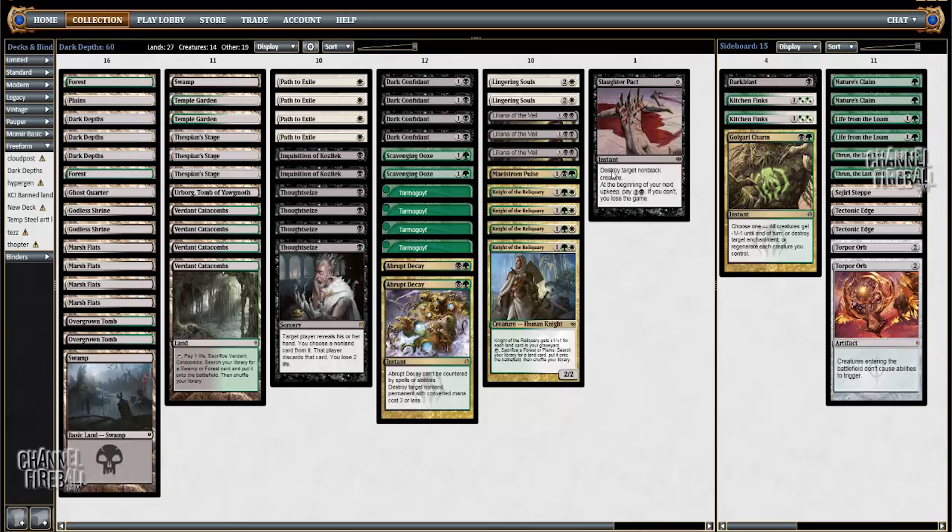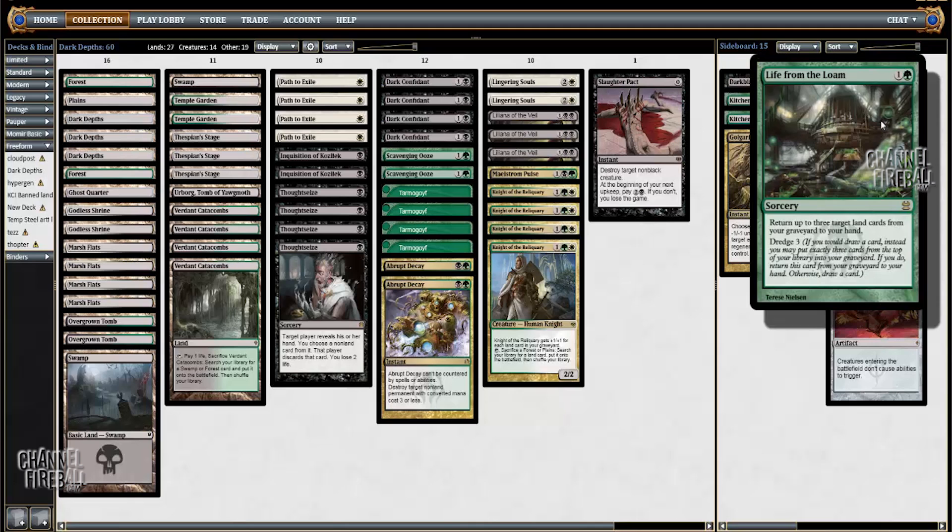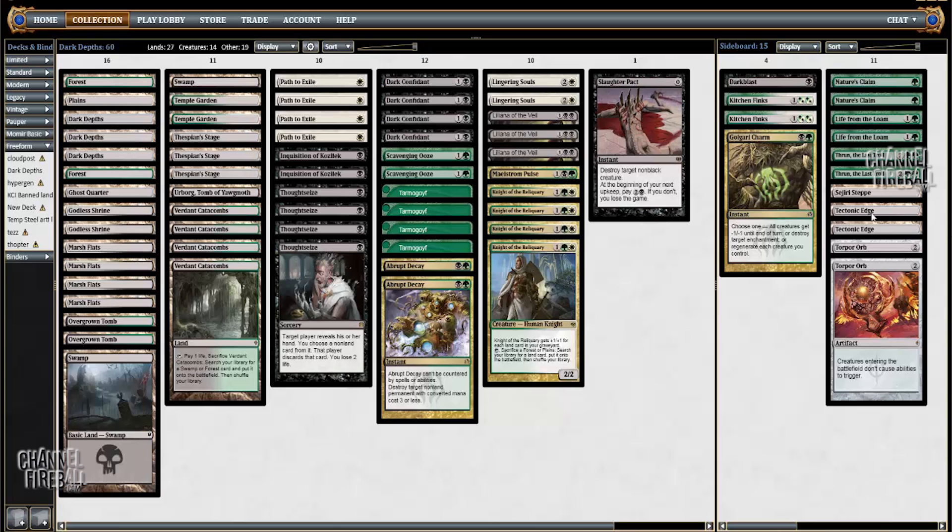Being able to fetch the second basic Swamp to play Liliana might be necessary against Burn. And especially when you look at the overlap with the fetches — four Verdants, four Marsh Flats — the most common land you're going to be wanting to get with those is Swamp, so it makes sense to have two Swamps. The other Junk lists I've been looking at in Modern also run a lot of colorless non-basics — usually cards like a Tectonic Edge package, which we kind of have here in the sideboard. I think Life from the Loam is going to be a really good card against control decks. We can fire off the Dark Depths combo, they can path it, and then we can Loam back the entire combo. I can also bring in Tectonic Edges and just make Celestial Colonnade not a thing. Colonnade's a big part of their inevitability, so I think that's going to be a very effective sideboard package.